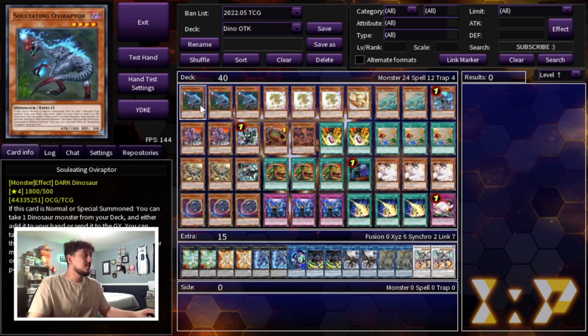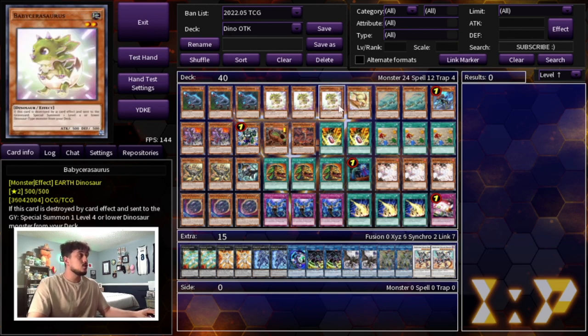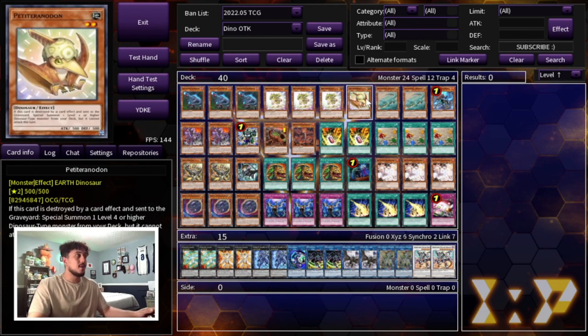Some of the Dino ratios are more or less standard — these are things you've seen before, but I'm going to mention them again because they're really important. We're playing three Oviraptor, the best normal summon in the deck. You have to be playing three Oviraptor, three Baby Cerasaurus, as well as one Petite Pteranodon. Some people like to play two Baby, but in this build three Baby is very important — especially because you're playing the Scrap package. It helps you OTK going second by looping Babies. Petite is also really good in an OTK going-second build because it can get you into something like a Pancreatops.